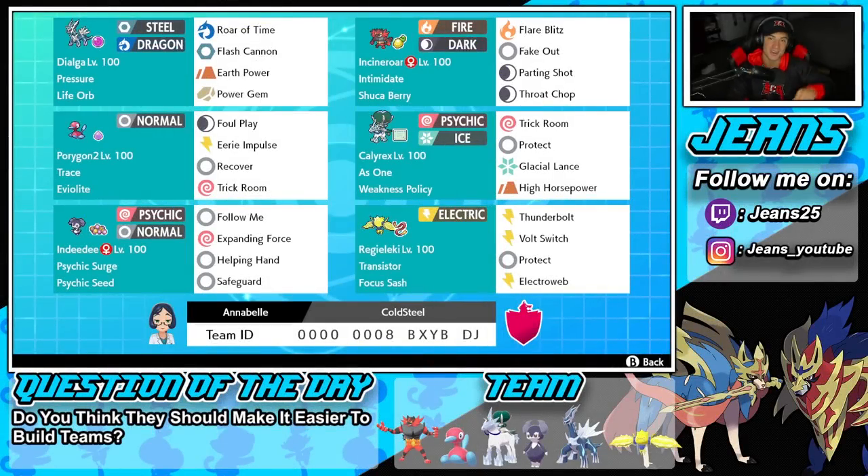What's going on YouTube, Jeans here. Hope you guys are having an amazing day. Today we are back yet again bringing you guys some more competitive ranked battles for Pokemon Sword and Pokemon Shield. In today's video we're bringing you a meta team to help you guys push high ranks on the Master tier. We're rocking out with Life Orb Dialga alongside this Porygon2 trick room, Ice Rider Calyrex squad.